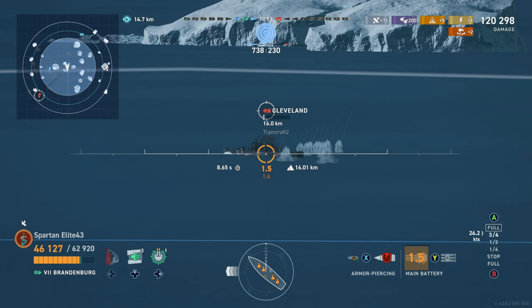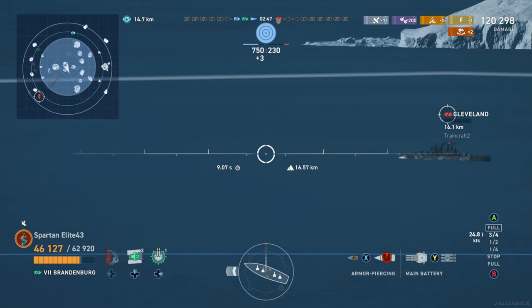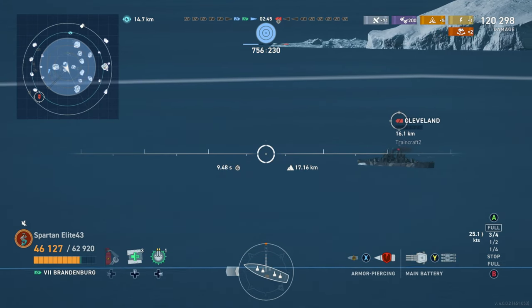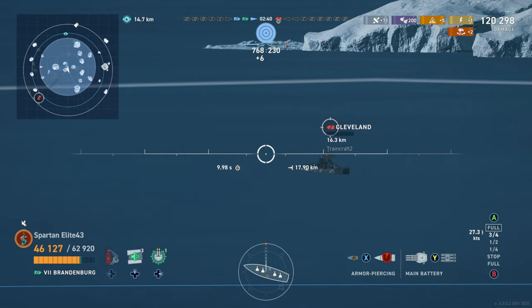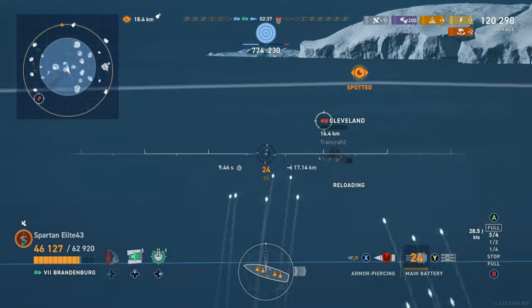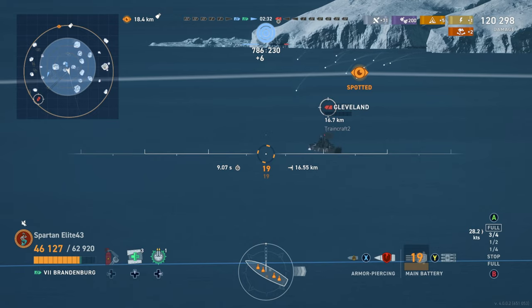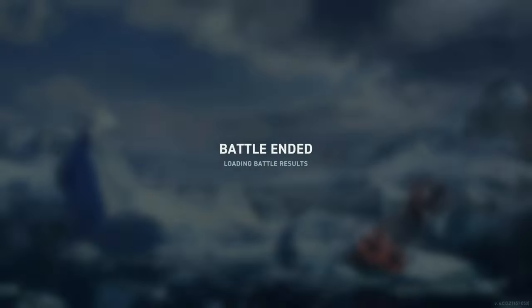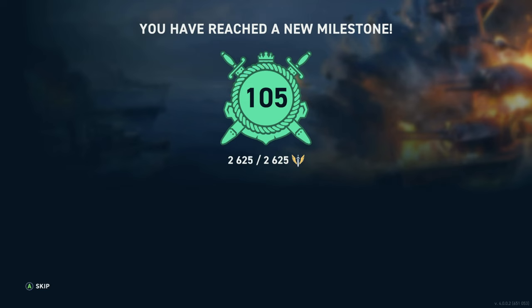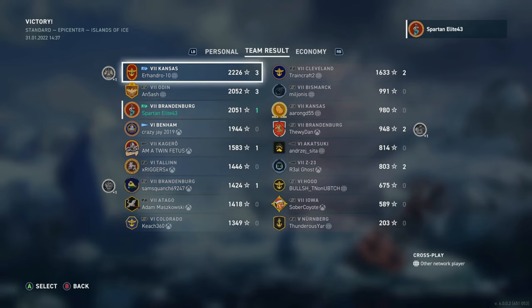We still get three hits on him — two richocheted. Kansas triggers a damage con. The Cleveland now tries to shoot us, which is hilarious since we've got all the hit points. We ripple-fire each gun spread a little bit to block as many access points as possible and give our best chance to finish him off — and we finally get the man out of there. Hopefully you guys enjoyed this first look at the Brandenburg. 120,000 damage, 2,000 base XP again.